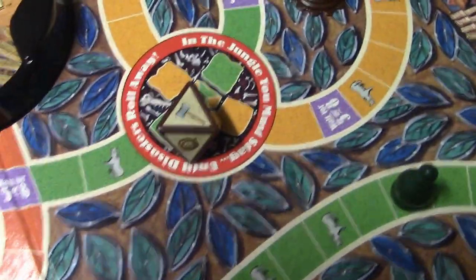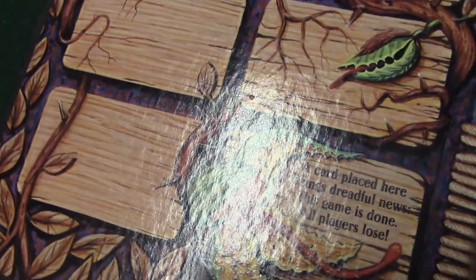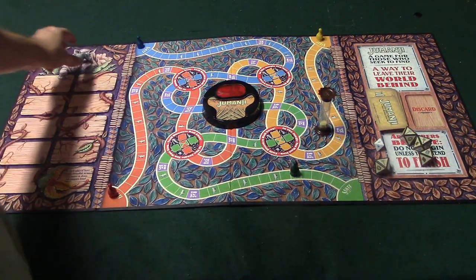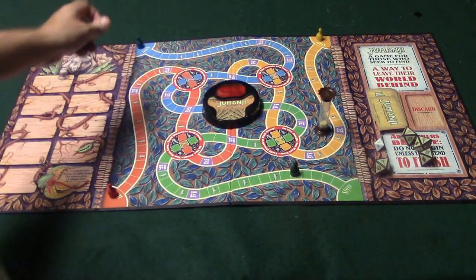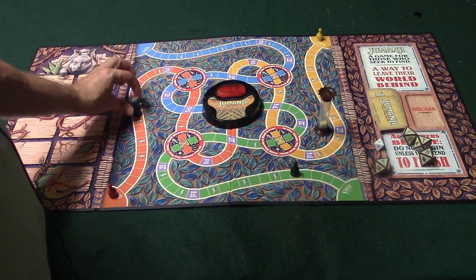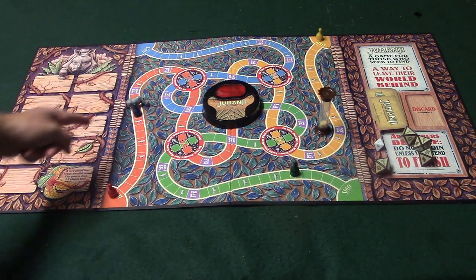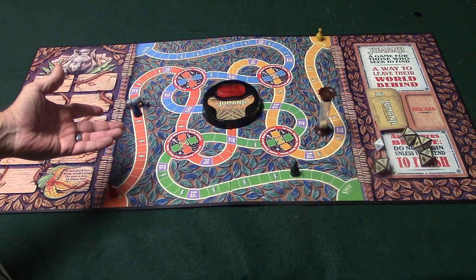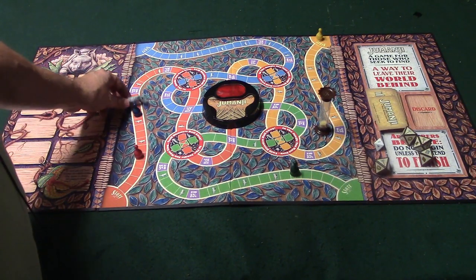Your turn ends whether you've been rescued or not, and play moves to the next player. If you land on the rhino space, you get to place the rhino in front of any other player to block them. For example, you place the rhino in front of the blue player here. To move the rhino, either the blue player rolls an even number or somebody else lands on the rhino space.